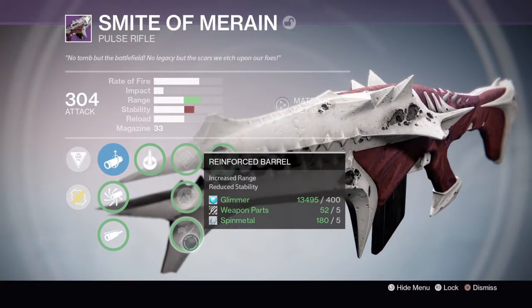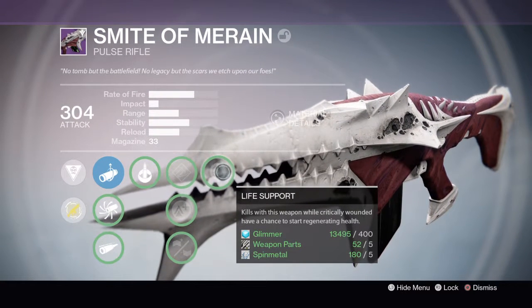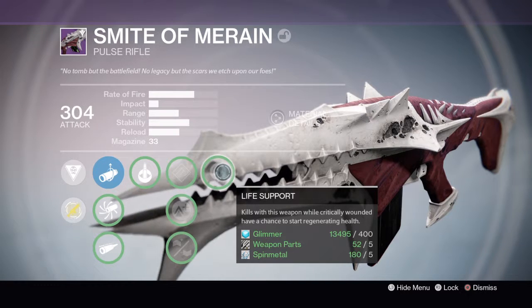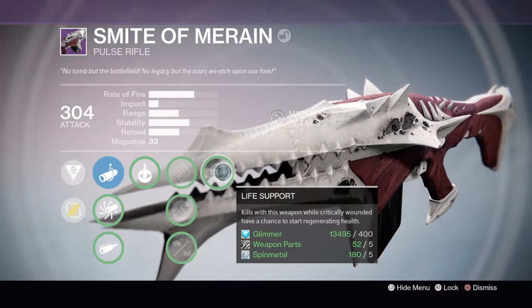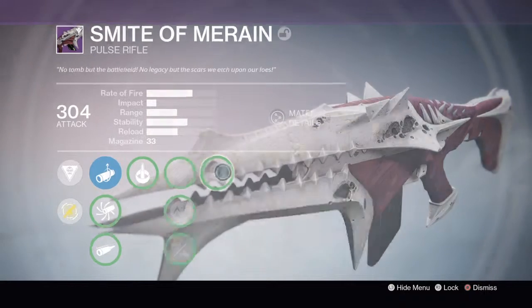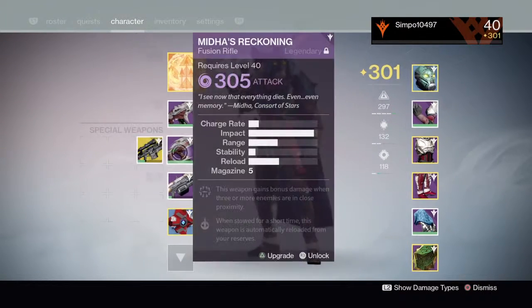Then we have Life Support — kills with this weapon whilst critically wounded have a chance to regenerate health. This is very good and will be useful on hard mode if you want to go back there. Okay, now we're going to move on to the fusion rifle next.